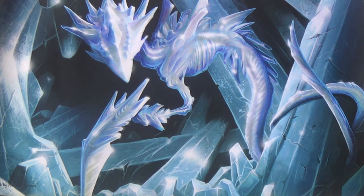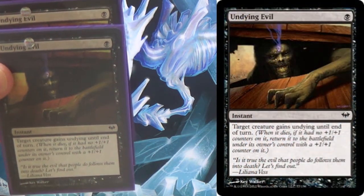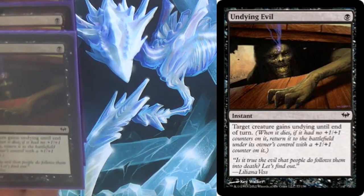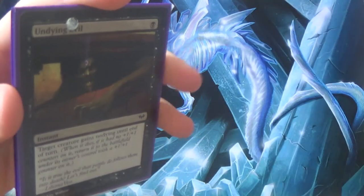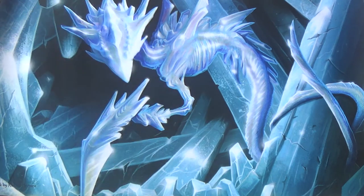Undying Elementals is the name of the deck, and that means we're going to abuse the Undying mechanic with a few Elementals. Let me first give you this card for context: this is Undying Evil. Target creature gains Undying until end of turn, so if it dies that turn, it comes back from the graveyard with a +1/+1 counter.